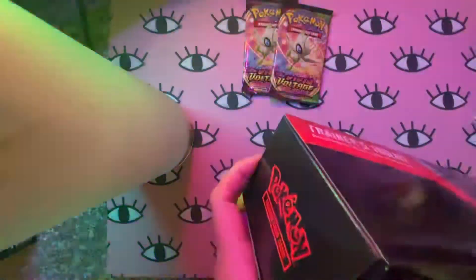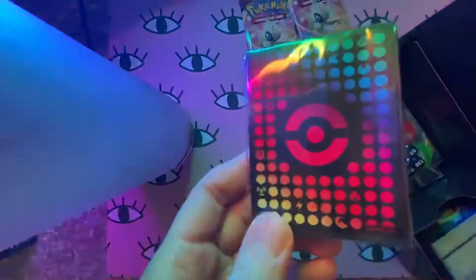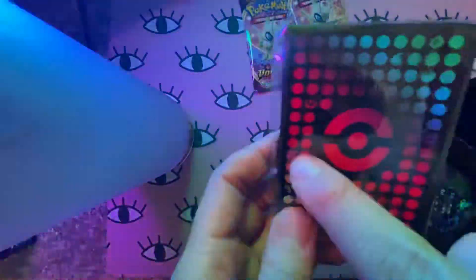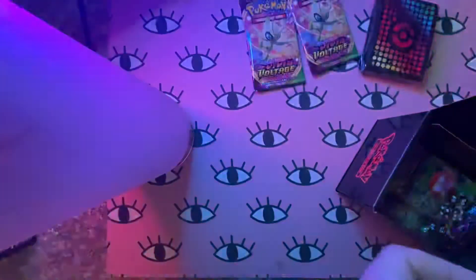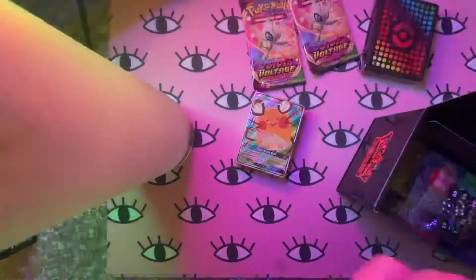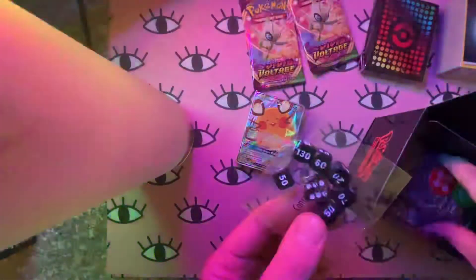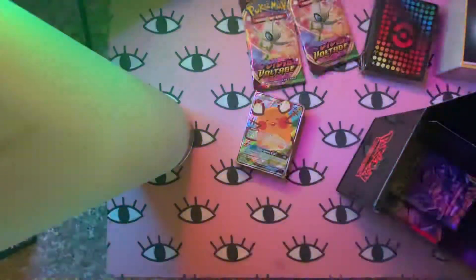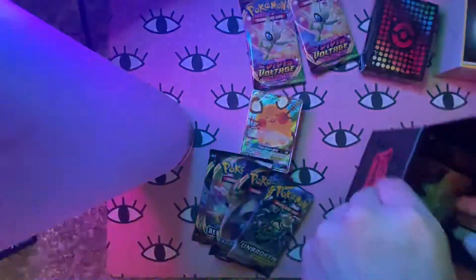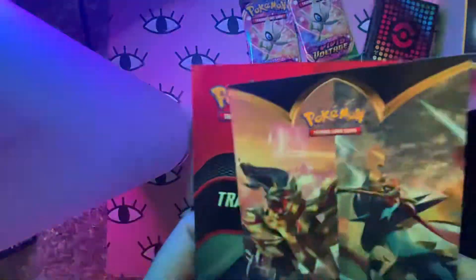Let's figure out how to open this box. So we've got the sleeves, which I think look pretty nice — I like that the energies are on the sleeves with the different colors going around. We've got all the cards, and I believe this is all energy. Dice, of course, and the poison and burn counters. We've got our four packs, a deck builder's guide, and some rules for the game.